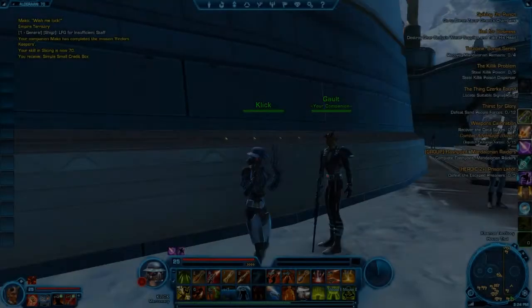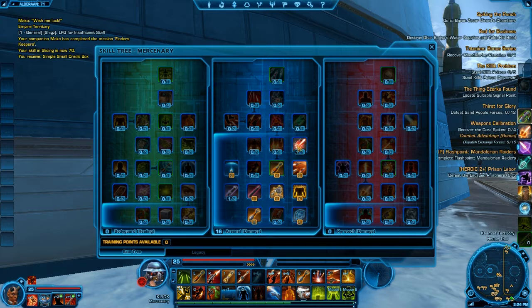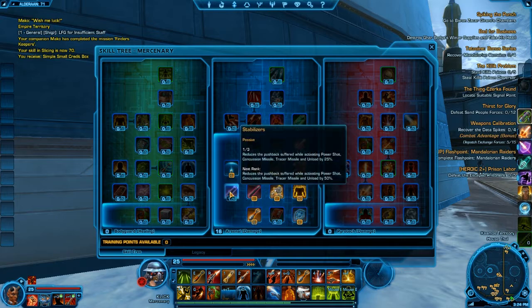So when we're all logged into the game, you can see our interface here. First we're going to show you the skills. I'm a bounty hunter, so I can branch off to be Arsenal, Pyrotech, and a healer.